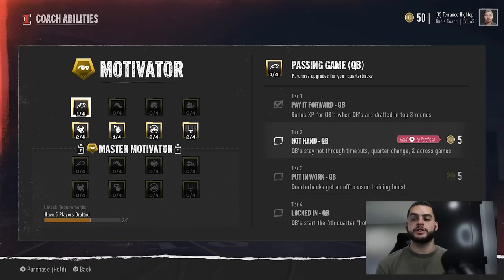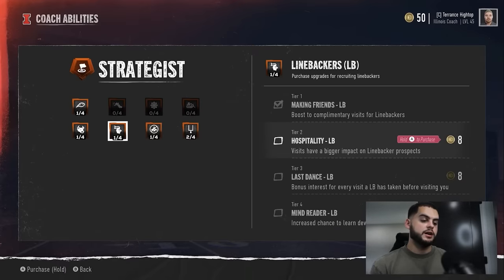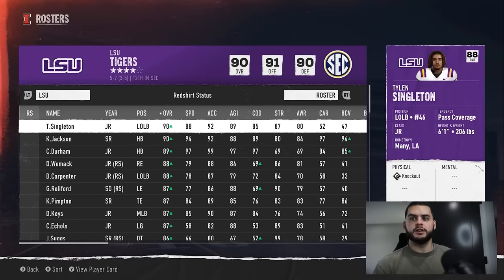There are other ways to increase XP, but coaching packages are key. The Mind Reader ability in the Strategist tree gives a DL or LB an increased chance to learn a dev trait upgrade — it's expensive to unlock and only a chance, so it may not be the most efficient use of points. But if you're recruiting several quarterbacks and can identify which ones are Normal, Impact, Star, or Elite dev, you can prioritize guys who will see the biggest training boosts and avoid investing in a five-star Normal dev who won't develop much.